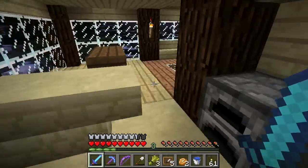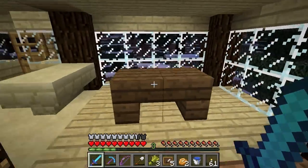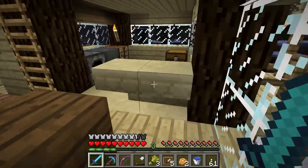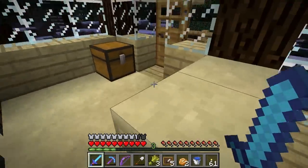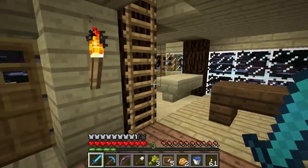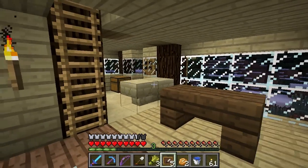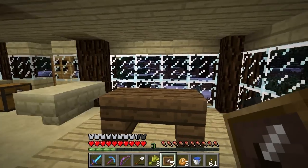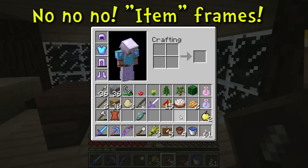I've added a little bit of furniture, essentially. I put a dining room table. And I put like this little bar here — I thought that was kind of cool, just upside down sandstone stairs. But what we're here to do is put up some picture frames and flower pots.